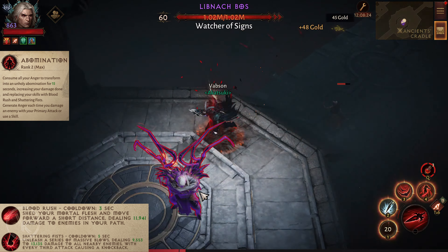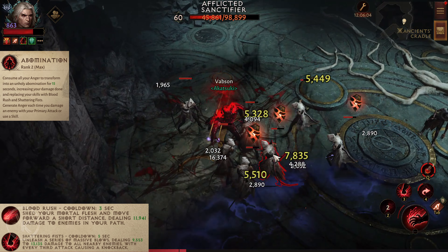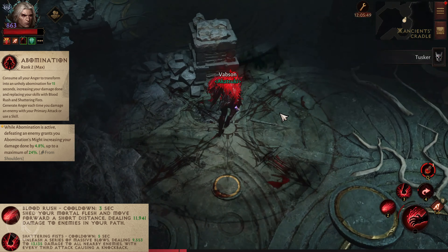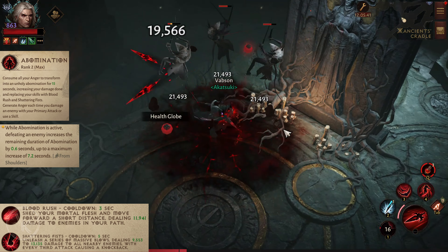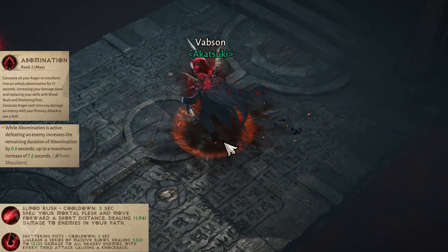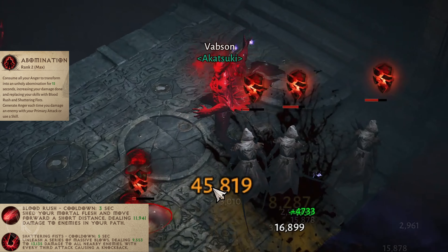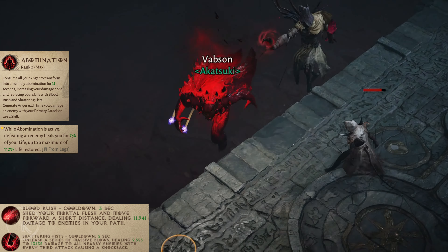Abomination. Consume all your anger to transform into an unholy abomination for 15 seconds, increasing your damage dealt and replacing your skills with Blood Rush and Shattering Fists. Blood Rush moves you forward, dealing 12,000 damage to enemies in your path. Shattering Fists unleashes a series of massive blows, dealing 9,500 to 13,000 damage to all nearby enemies, with every third attack causing a knockback. From the shoulders we have two options: defeating an enemy grants you 5% increased damage dealt, up to a maximum of 24%.